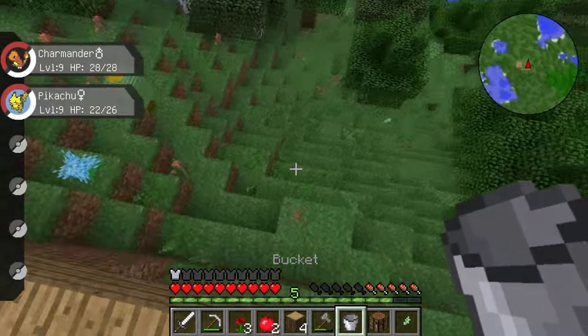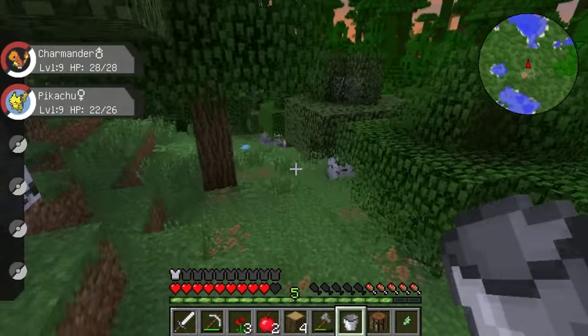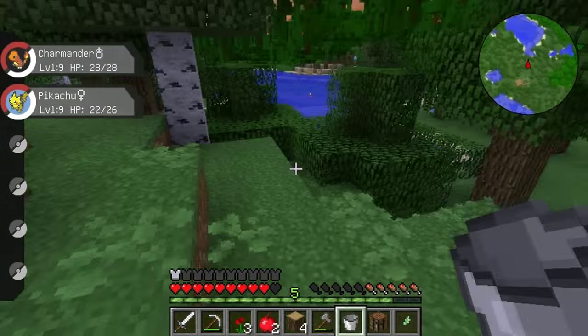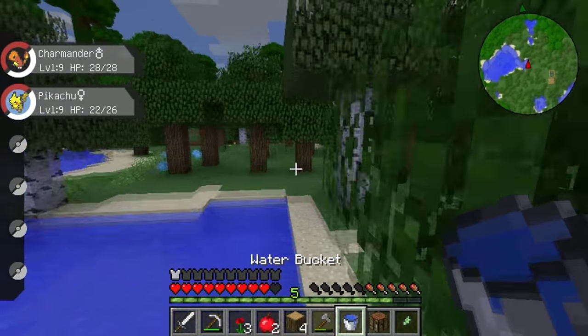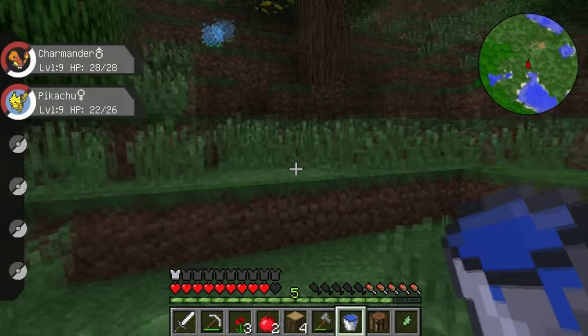There's one bit of water. I didn't die — okay. Let's grab that. Oh, I did grab that, that's great. Let's just finish up this little wheat farm, guys, and then we can do the fun stuff and start looking for more Pokemon. Oh, there's Magikarp and stuff, so we can train up Pikachu and Charmander, which will be really, really cool.